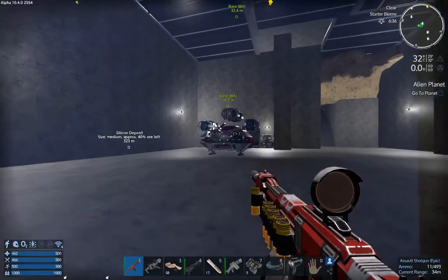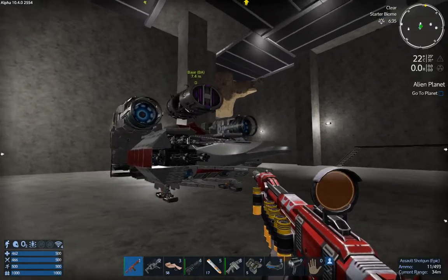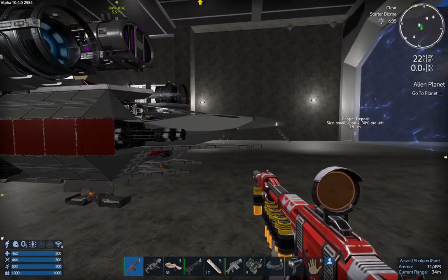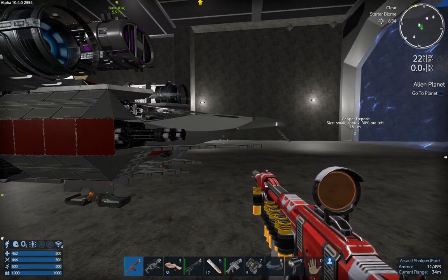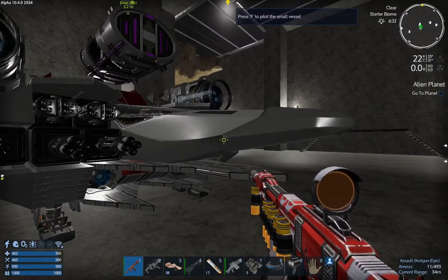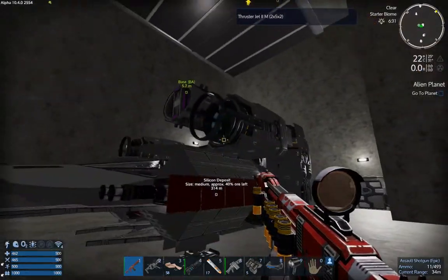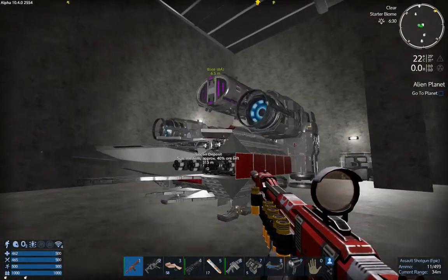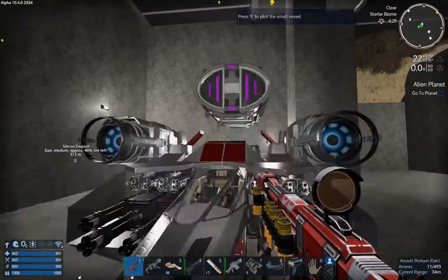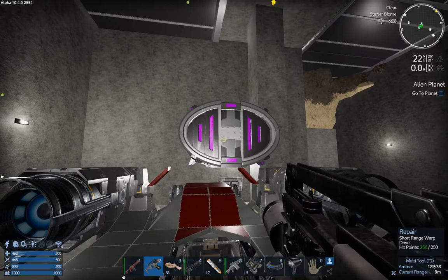Here we go again with more Empyrean Galactic. We were just a wee bit short on one of the minerals — Zicosium, I think. So we had to retrofit our gunship here in abomination mode with a warp drive and some extra thrusters.